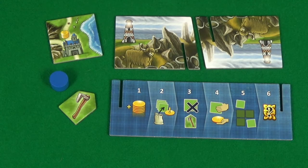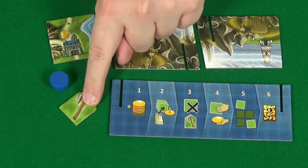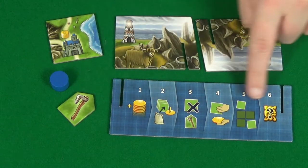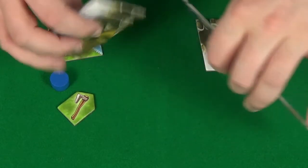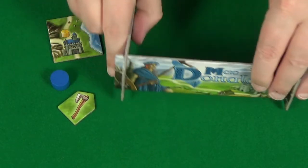As well as the castle tile, each player will also need the matching coloured player screen, score token, and a discard token. The player screen also acts as a player aid and lists the different phases of play. You can assemble this by just slotting it together as so.